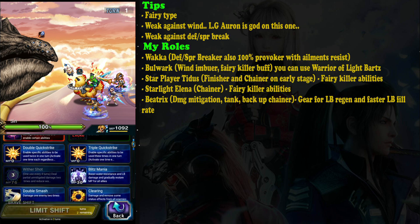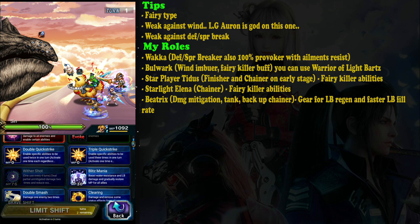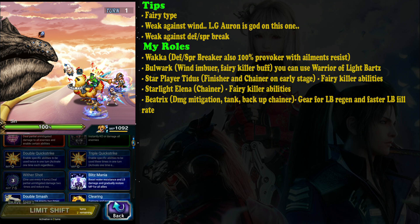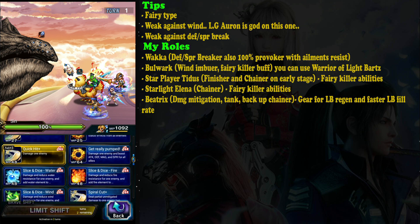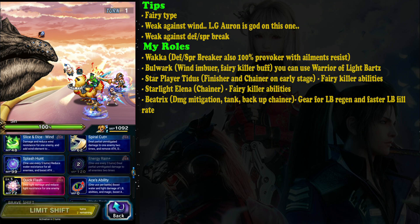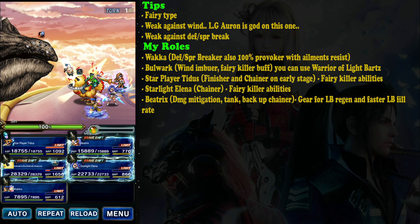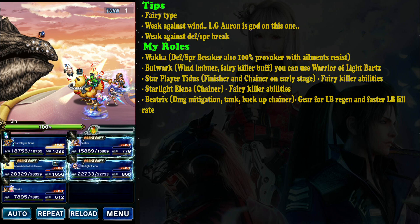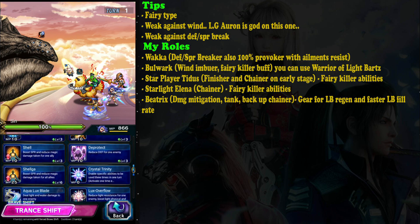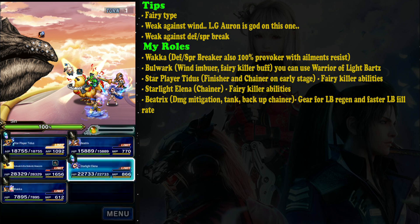The second alternative is Star Player Tidus. He has a really powerful super limit burst, especially if you manage to get him to X+3 on the third turn — you'll finally be able to use his super limit burst to get all the rewards. Even if you can't use the super limit burst, his Spiral Cut is really powerful at 200 times damage per cast, and Star Player Tidus also has huge fairy killer.